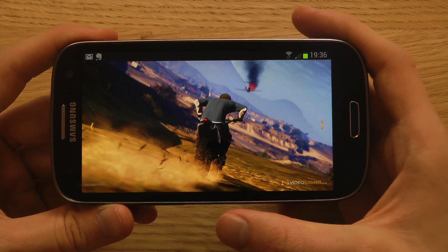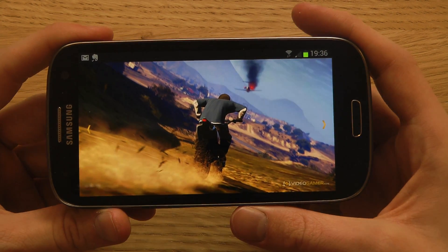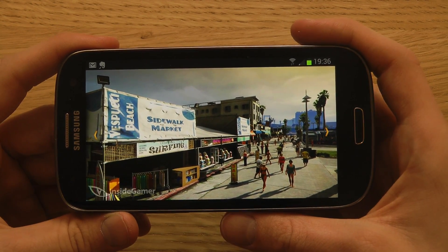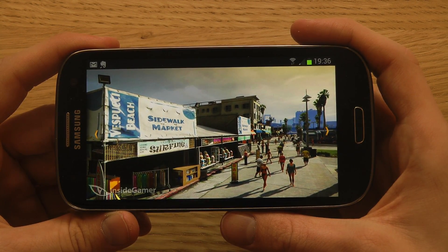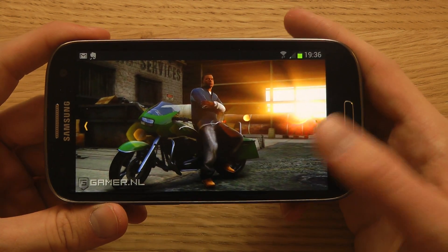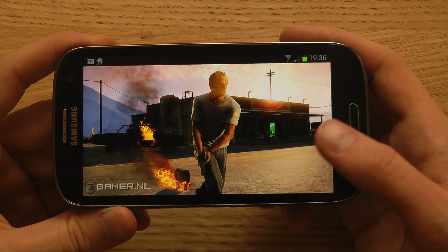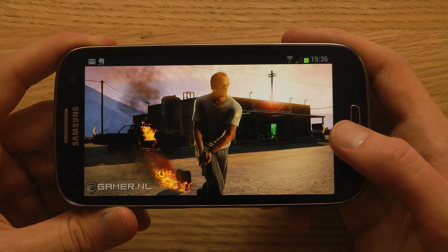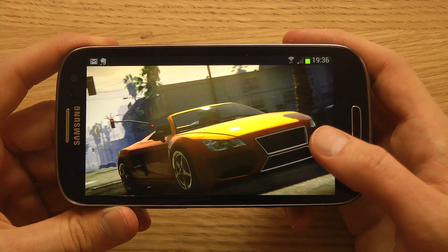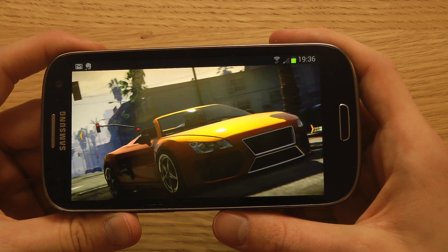You'll probably be able to drive all around, since the pictures are showing off different kinds of vehicles and different environments. It seems like you'll be able to do a lot of things — there's a sidewalk market, surfing, so maybe you can use a surfboard. You can also see a bike, a scary-looking guy, and someone running away from a burning car.